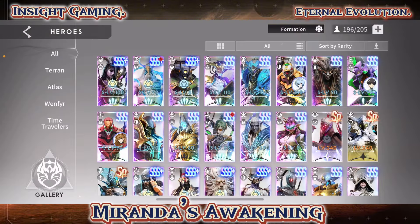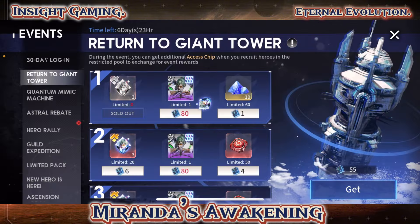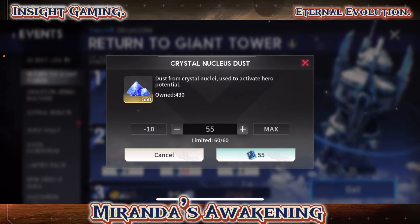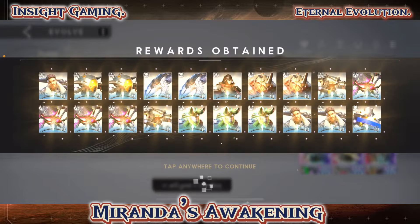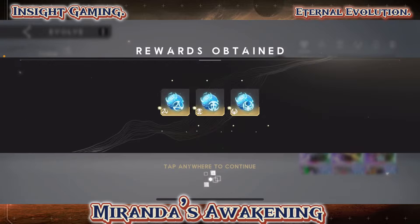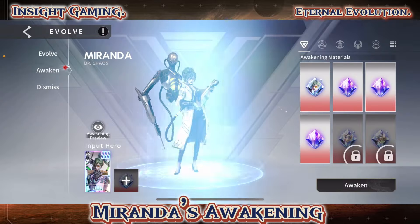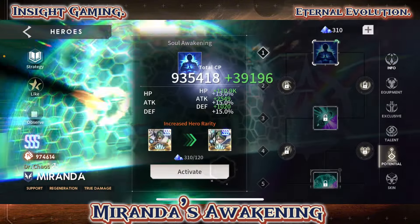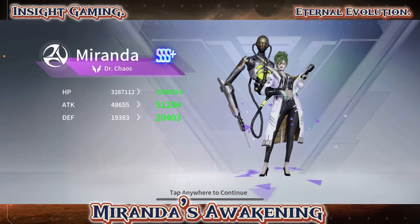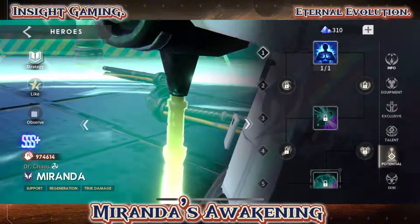We did 135 pulls. Let's pick up the Miranda soul crystal too while we're at it — I completely forgot. Max that one out and we have 35 left. Then we'll go into awakening Miranda. Excuse me if I call her Rebecca because I tend to make that mistake — their names aren't even close, but it's a mistake I make. Let's go wake her up — we'll get her to awakening one and go from there.